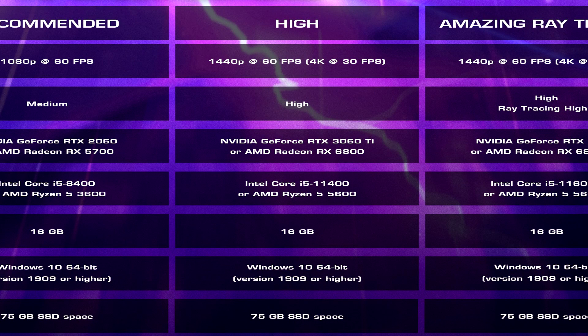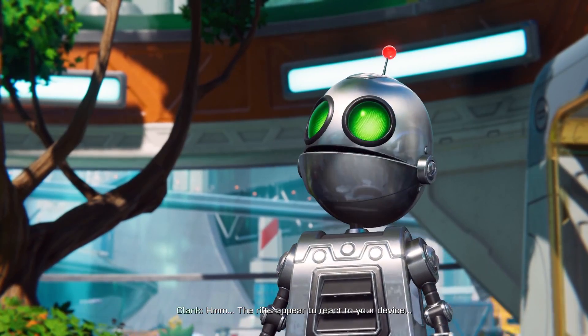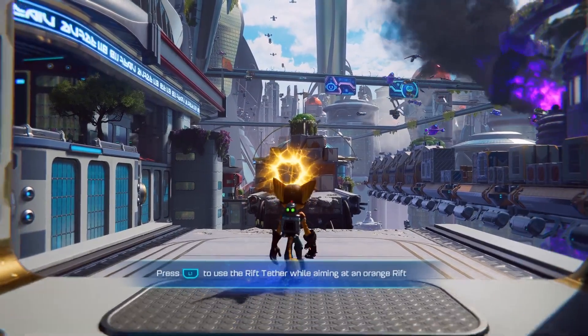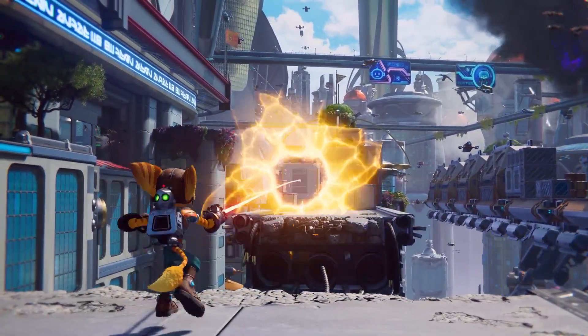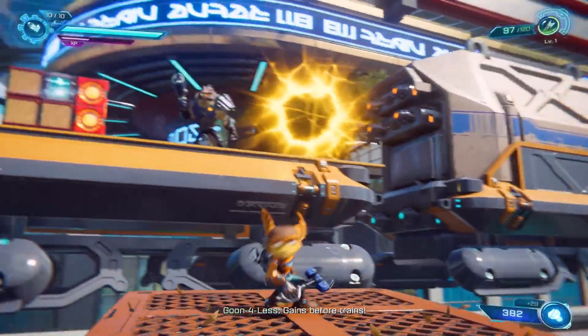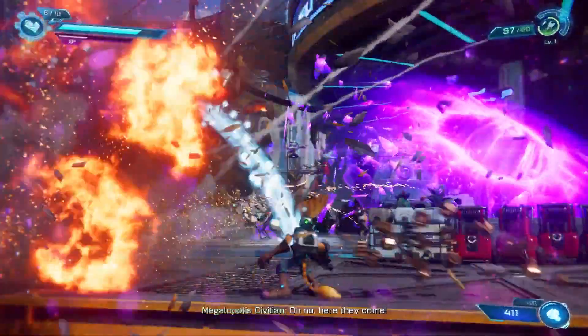The high graphics setting targets 1440p at 60fps or 4K at 30fps. You're looking at an RTX 3060 Ti or RX 6800, an i5-11400 or Ryzen 5 5600, and 16GB of RAM. A 3060 Ti for 1440p 60 isn't that crazy to me, though on PlayStation 5 most people used the ray tracing performance option, which looked and played really well. This high tier does not include ray tracing.